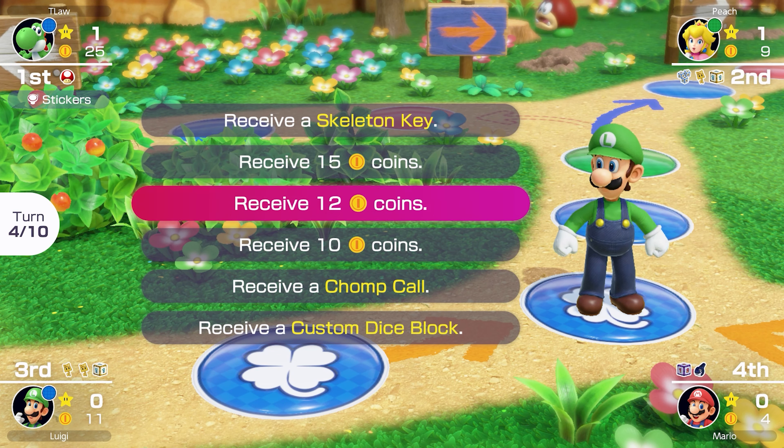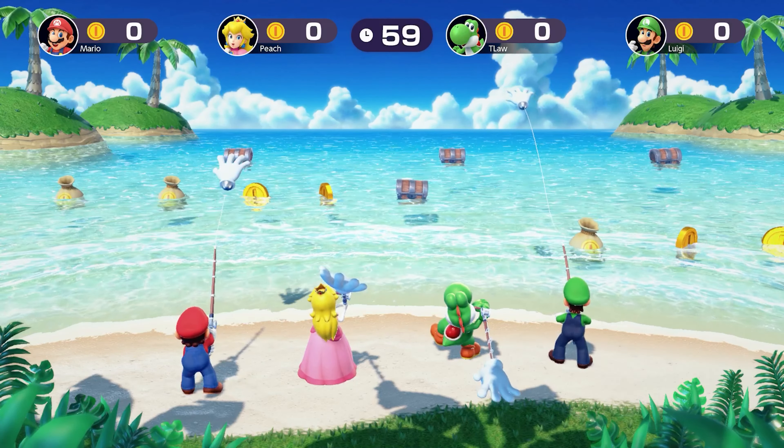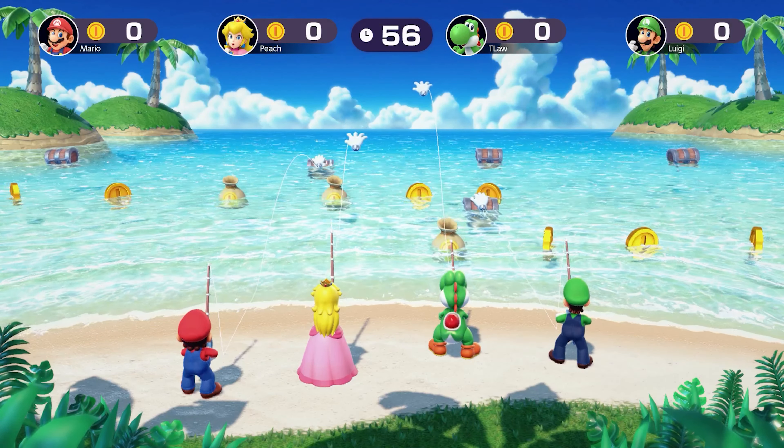Mario lands on the event space again — he's just sabotaging at this point. We're playing Castaways. I have lost all confidence in this minigame after last time, but I'm not going to talk about that. Terrible start — missed the first treasure chest. Luigi and Mario both hooking a treasure chest on their first cast. Am I just going to get absolutely wrecked? I'm nervous. Not even close. Absolutely terrible.